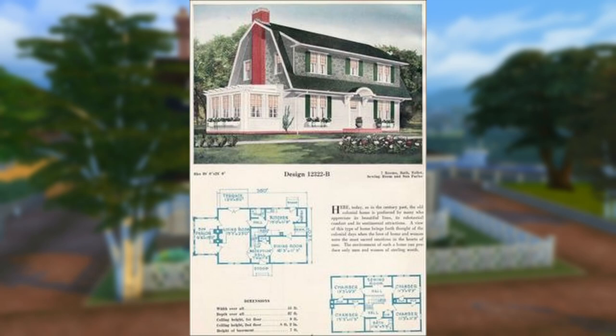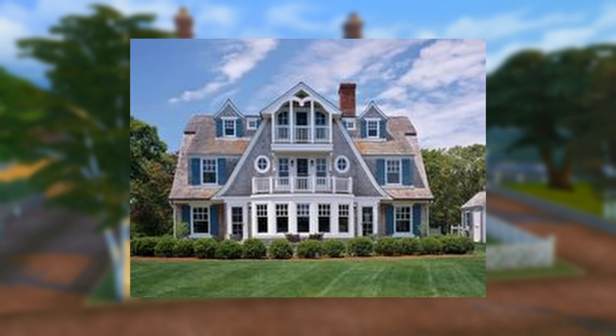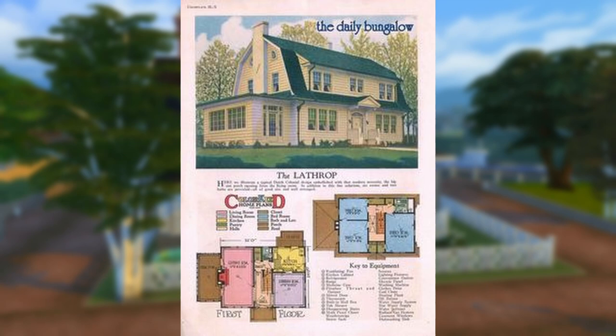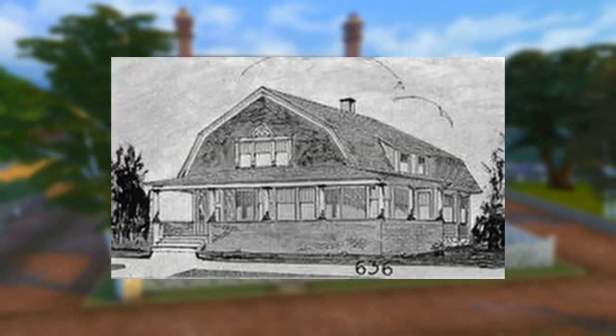Over the centuries, as lifestyles changed and the nation expanded, so did these homes. To this day they still maintain that classic roofline, although symmetry, room orientation, and fireplace placement are slightly less important. Windows are typically still shuttered, although now more for style than function, and big porches are common. You can find Dutch Colonial revival and influenced homes ranging from tiny cottages to massive mansions. The same roof and other main elements can be found in many other home styles, like craftsman or even neoclassical.